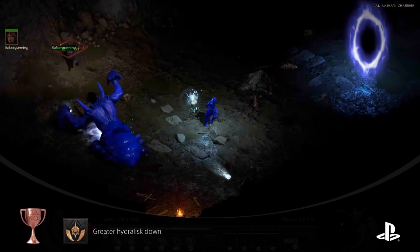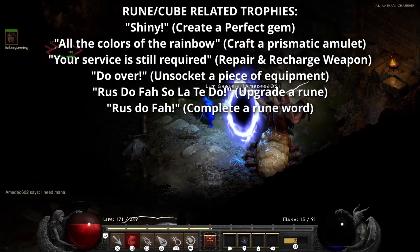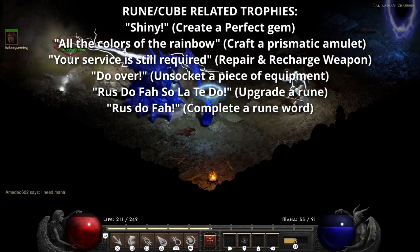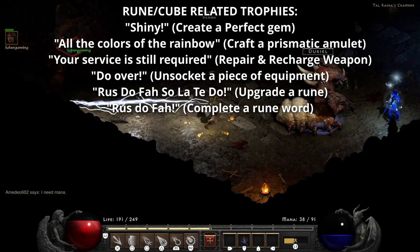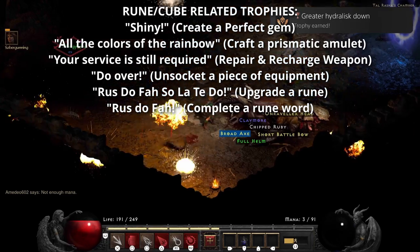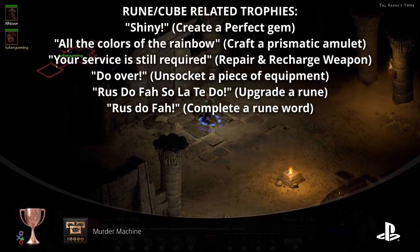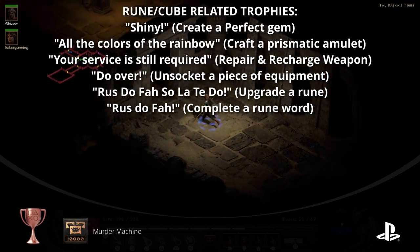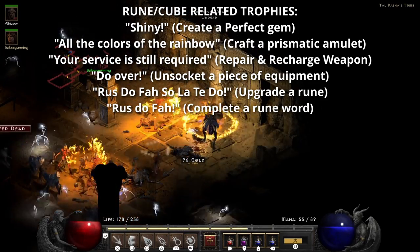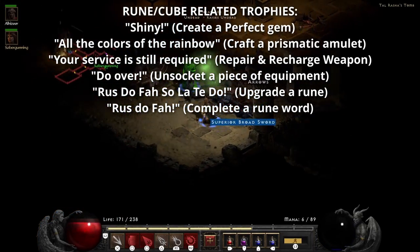In Act 2 you will acquire an item called the Horadric Cube, which can be used to combine items. You're going to need this cube to progress throughout the game, and also to get the Shiny Trophy, obtained by creating a perfect gem inside the Horadric Cube. To get a perfect gem, you need to combine three different flawless gems. You'll be creating lots of perfect gems throughout your playthrough, which is good because the next trophy, called All the Colors of the Rainbow, requires you to craft a Prismatic Amulet in the cube by combining one perfect gem of each type — six perfect gems total — plus one magic amulet.